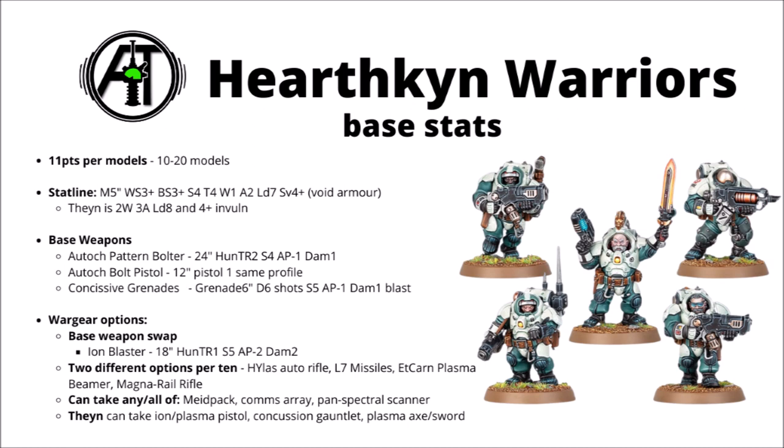For every 10 models in the squad, two of them can take a different hunter weapon each - either a High-Laz Auto Rifle, the L7 Missiles, the Plasma Beamer, or the Rail Rifle. You can't double up on them though, so you can't take 2 Rail Rifles for example. Otherwise there are a few interesting squad upgrades that look a bit Kill Team-y: one can take a Medipack, one a Comms Array, and one a Pan Spectral Scanner.